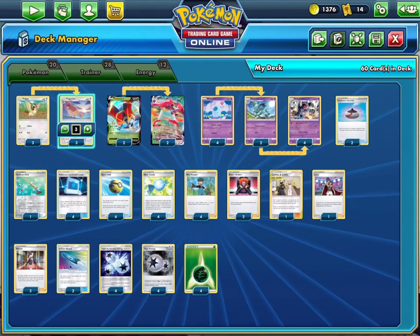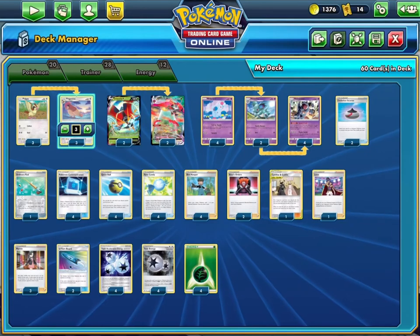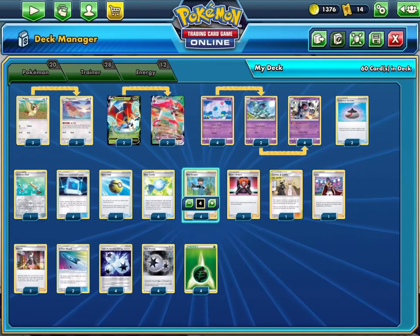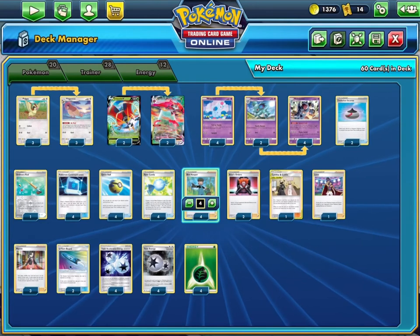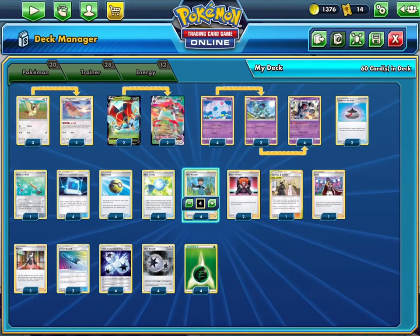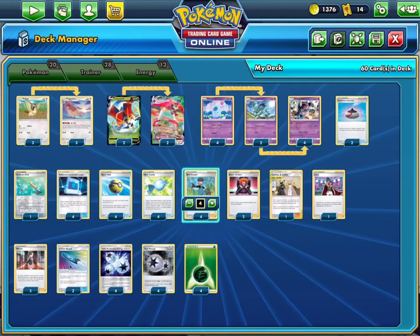My opponent was able to get set up fairly effectively but so far I haven't been able to have the same luck. As you can see the supporter lineup is pretty lackluster — we have Marnies in here and Bird Keepers for the extra Eerie Beams and to draw some cards, but overall the supporters are pretty poor. The interesting one here is Leon to get some extra damage against those VMAXs, though it's going to be rare that that ever happens. The item cards are pretty standard for consistency, like the Quick Ball, Evolution Incense and Pokemon Communication, and the Rare Candies of course to get Needle Queen out as quick as possible.